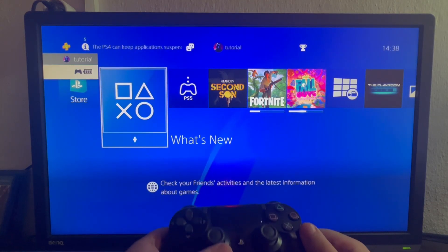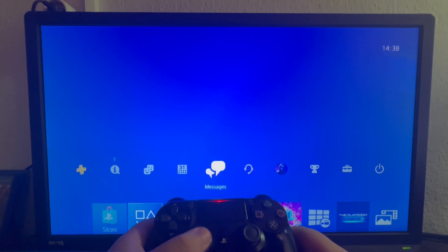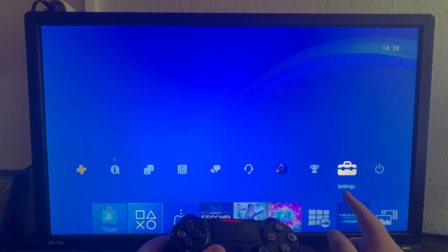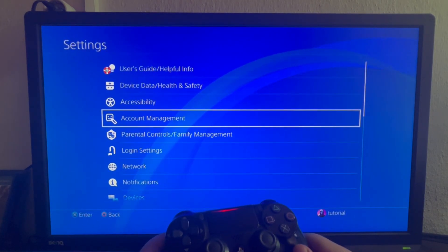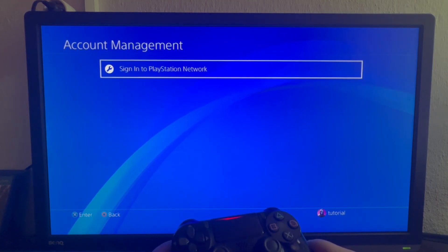After you load into your new account, use your left analog stick and swipe up. Then go to the right until you get to the second to last option called Settings, which has the briefcase icon. Open that up, go to account management, and select that.